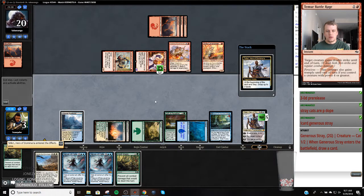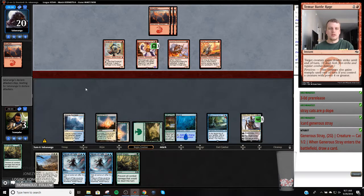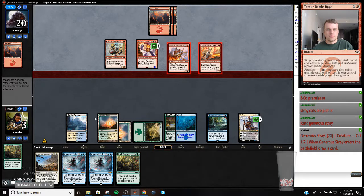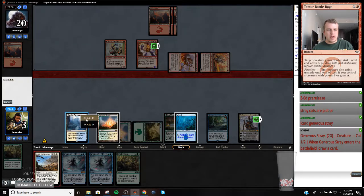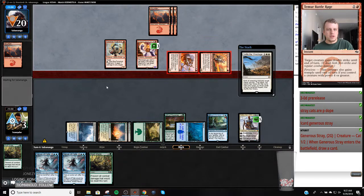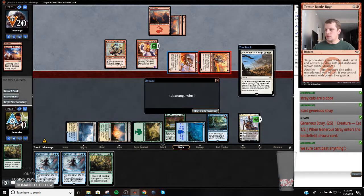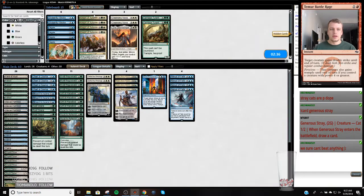All right we hit a fog. Untap, untap. So as long as we can fade this draw step we should be okay but we do have to definitely fade the draw step. We might as well just Settle the Wreckage - we can't beat a Lightning Strike or Shock anyways. And we can't beat a Viashino Pyromancer so let's just use all of our mana. They drew a Lightning Strike, man. Oh that sucks. Generous Stray - one, two - oh that one. Yeah we were probably going to be good if we could untap there - that was a really good draw from my opponent. That's very impressive.